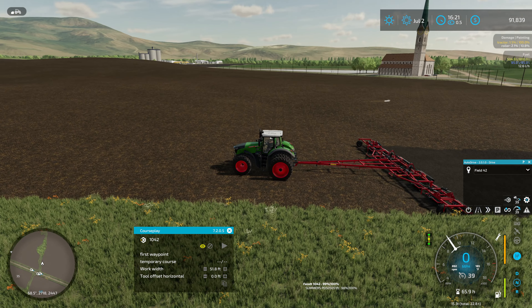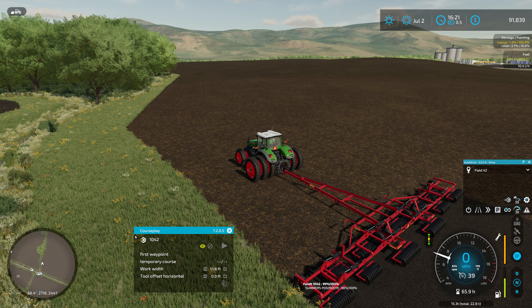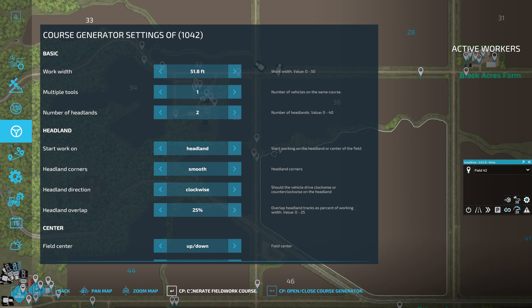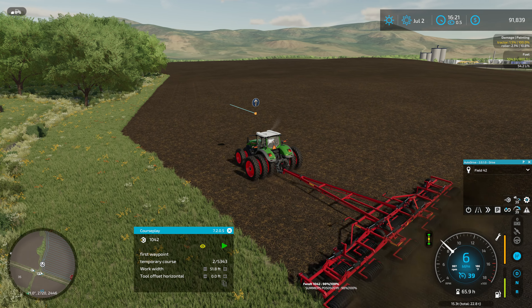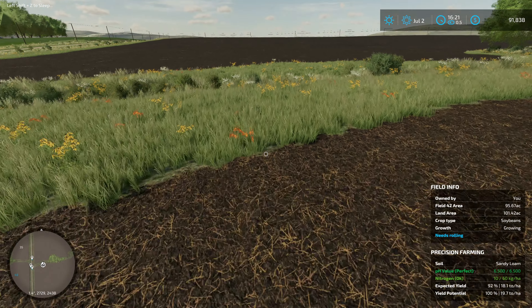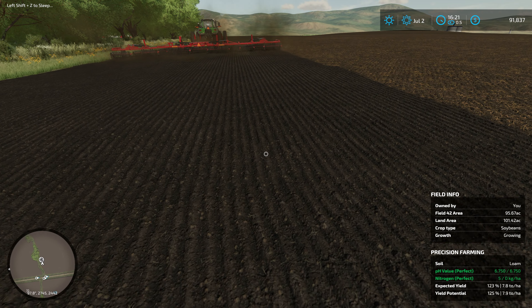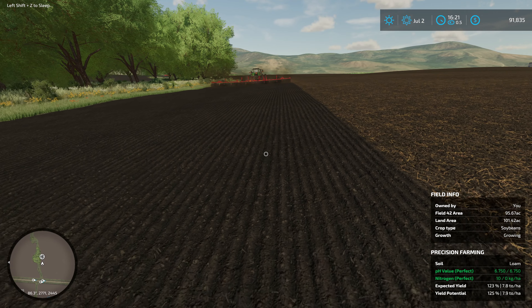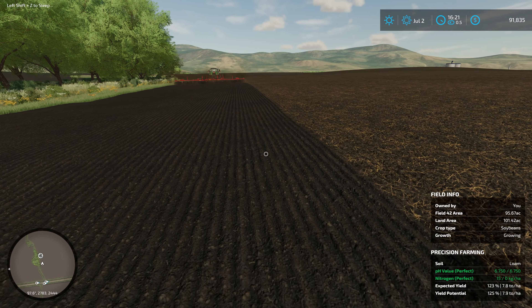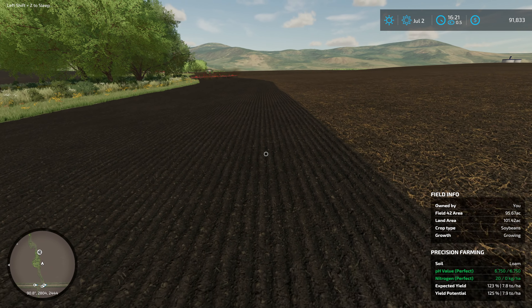Let's get CoursePlay set up. We'll start by rolling field 42 - it occurred to me between episodes I haven't rolled this field yet where we're planting soybeans. As I've said many times, I don't necessarily recommend rolling just for financial reasons because I don't know that it pays for itself. But it's something you'd commonly do with soybeans in real life - to push any dirt and especially stones down. You really want to keep those stones pushed down with soybeans because when harvesting, the header rides right along the ground.